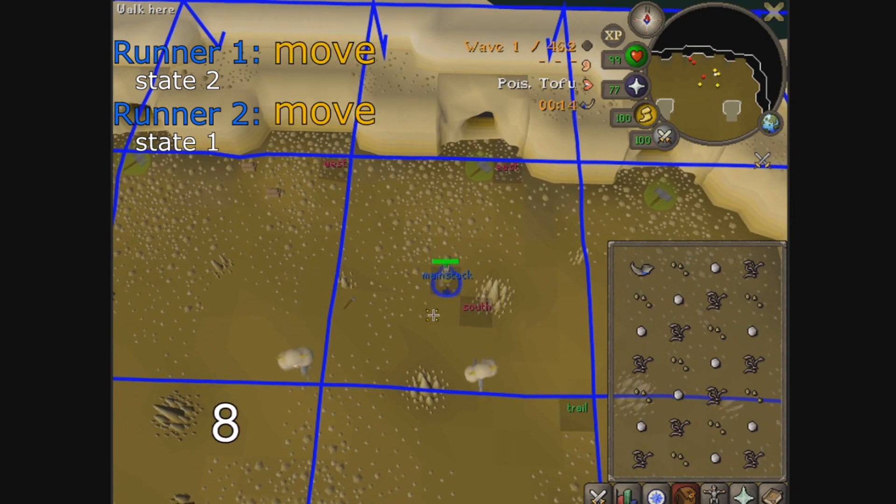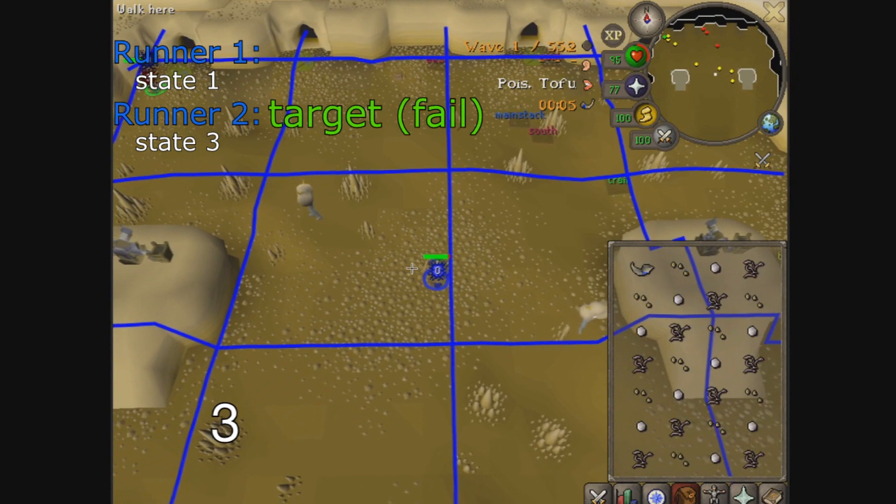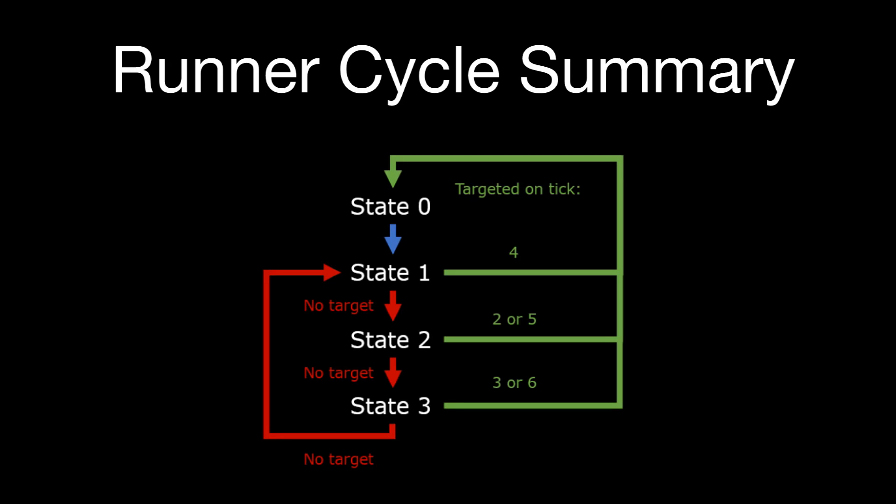State 3 is much like state 2, however this time the target ticks happen on ticks 3 and 6. If both target ticks fail again, it will perform a 4th random movement on tick 6, then go back into state 1 after tick 10, continuing this manner indefinitely until it either finds food or exits down the cave. The runner cycle can be summarized as follows: runners start in state 0 and increase in state every time they fail to find food during a cycle. They always perform a random movement before increasing state, so the state number represents the number of random movements the runner has performed since it spawned or last saw food. In practice, state 2 is only seen on the first runner on waves 5–10, and state 3 is seen very rarely. Other runners mostly cycle through states 0 and 1 indefinitely.